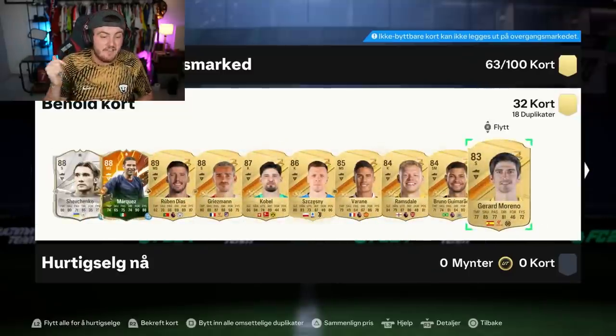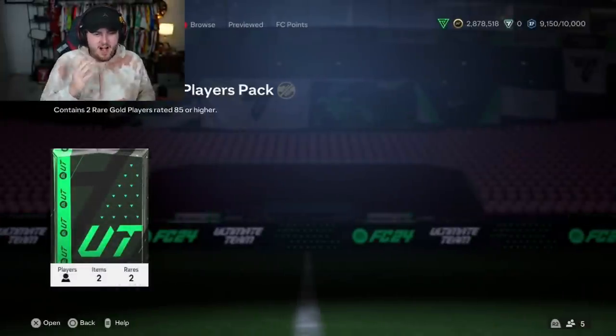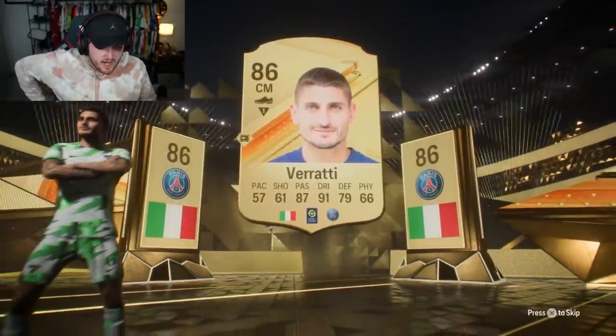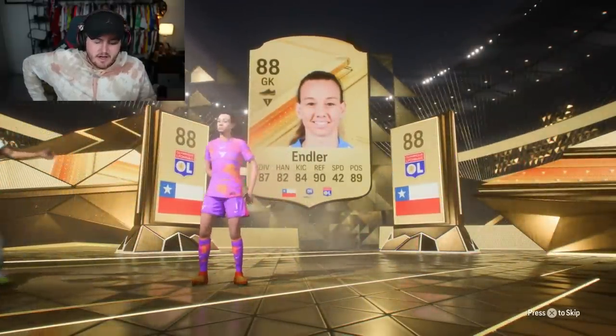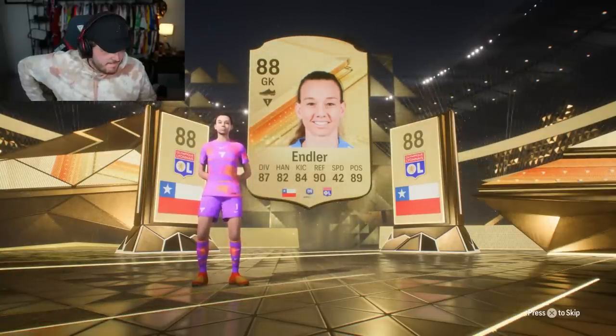If you guys have enjoyed, leave a like down below and enjoy the rest of these packs. Subscribe if you're new around here as it greatly helps out the video. Leave a comment down below — let me know what you guys pack. LaLa's 85 times 2. I'm guessing you can't get icons in these, but you could get icons in some of the packs last year. He's got nearly 3 million coins from just trading — that's crazy. Will we get a double walkout? It's Varati — could be a double walkout because the lower rated one shows up first. It is a double walkout! Who's going to be the second one? It's a woman — Endler. Fodder.